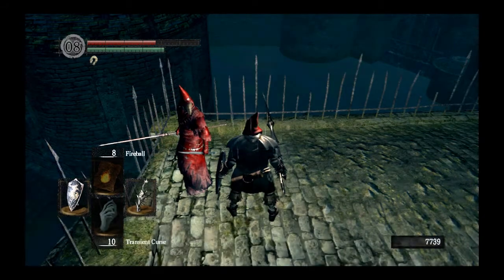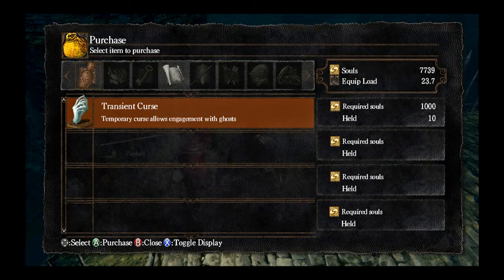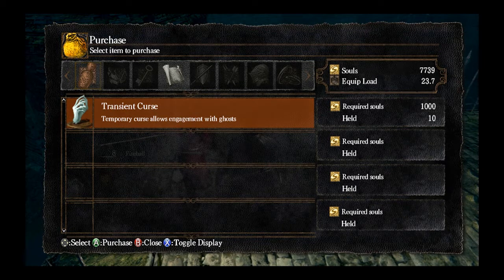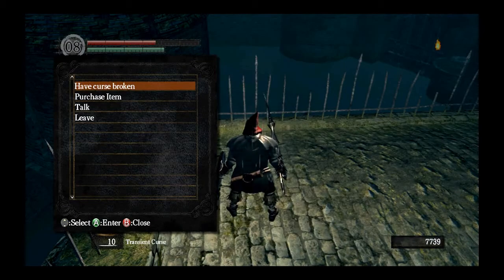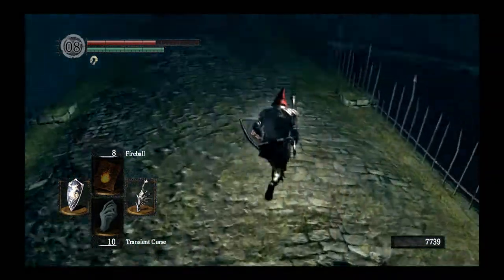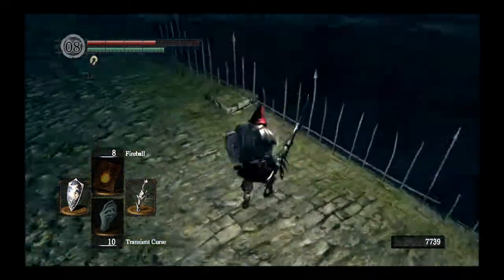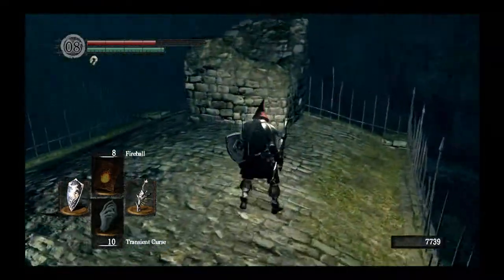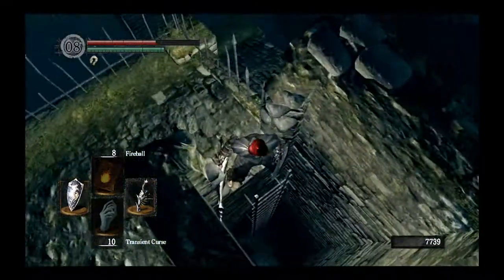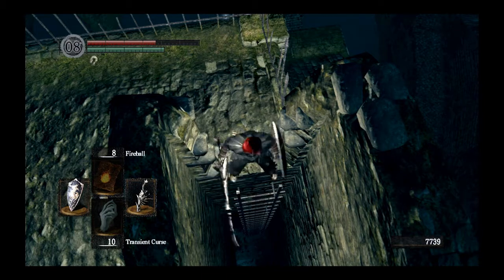We've run out of his conversation options. Like I said, he sells transient curses at a much cheaper price, and also resist curse magic. I've got ten transient curses right now, so at this point I'd have to do something extremely stupid to waste all of those. Plus I already have that jagged blade, so I'm not in dire need. I'm going to drop down here because there's one more enemy.